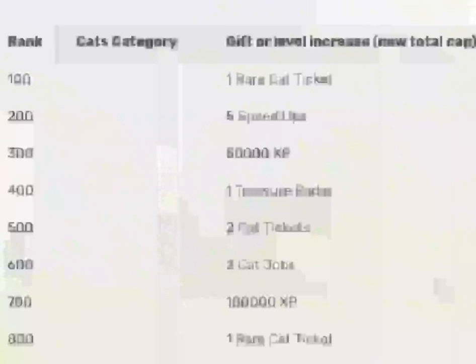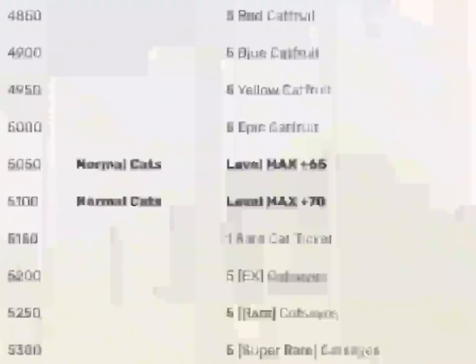User rank rewards have been updated. They go all the way to 16,000 now, and you can get yourself a Catamin C, 50 cat food, and a rare ticket. It's not really getting any better, is it?